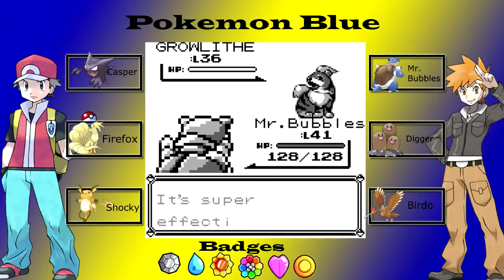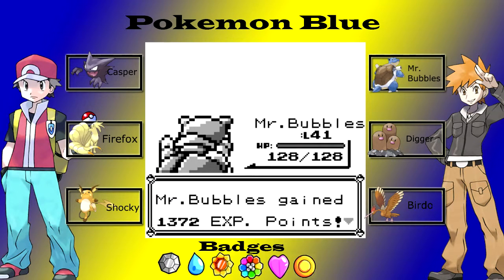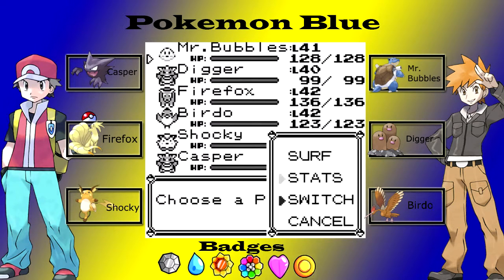I'm going to use Bubble Beam because it has more PP. Kill them all very easily - wow, that was too easy. Right, so 41 and 40, so I'll switch those about.